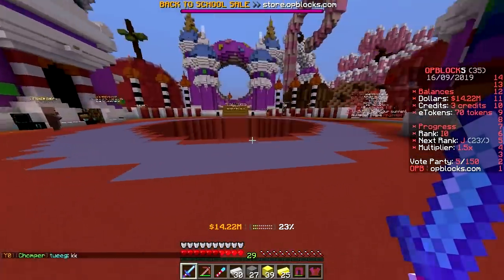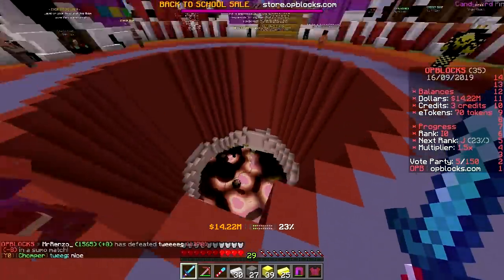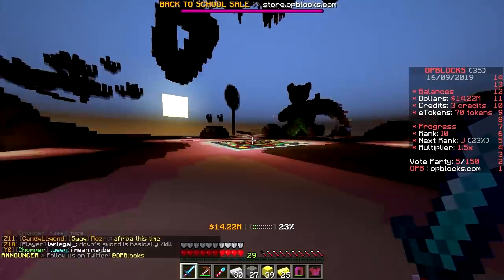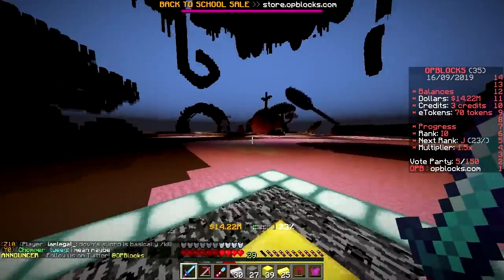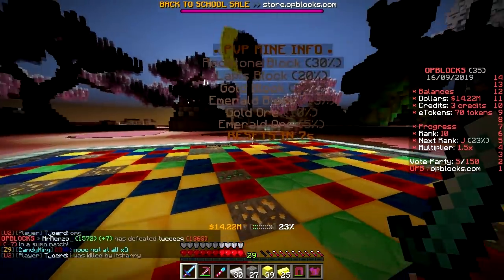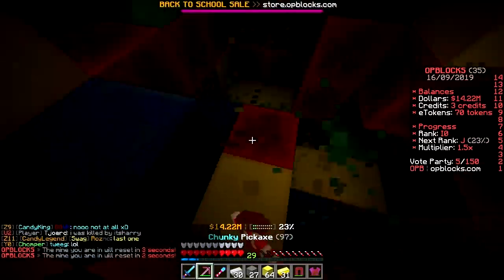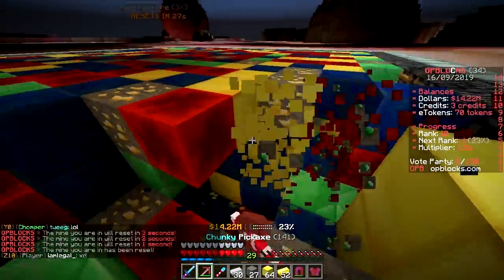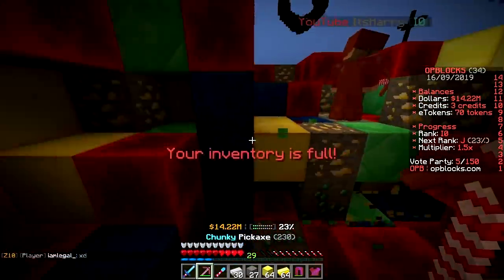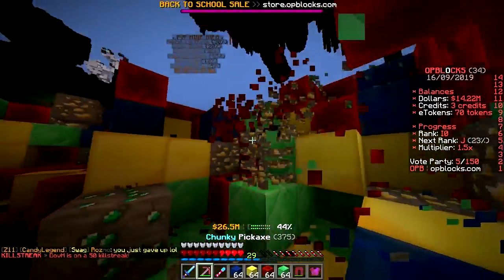There's a big hole in the middle of spawn — that's the PvP zone! I'm going in. You're stupid, you're gonna die! Someone's attacking — I killed him! We found a PvP mine in there too. Oh, 12 million in the PvP mine — the guy I killed had creamy armor, I'm putting it on!